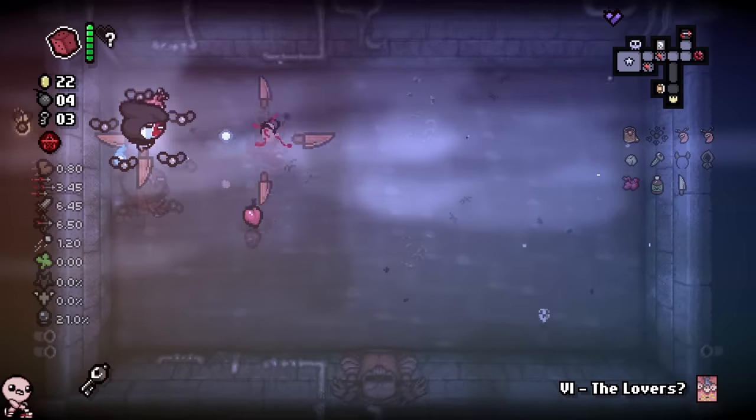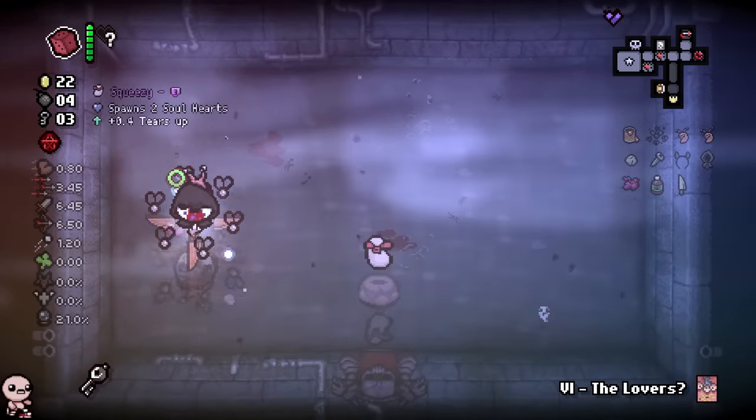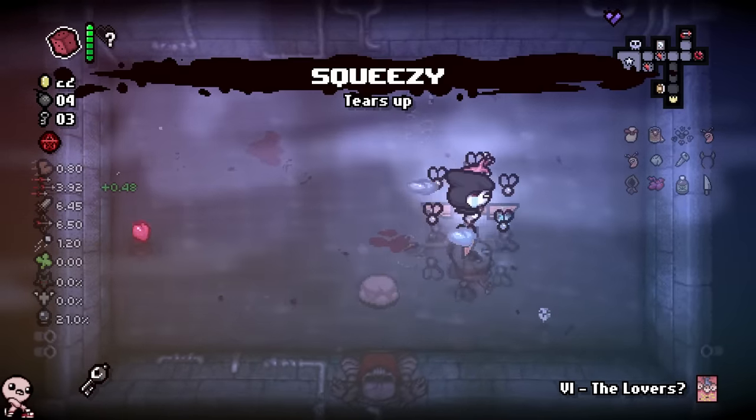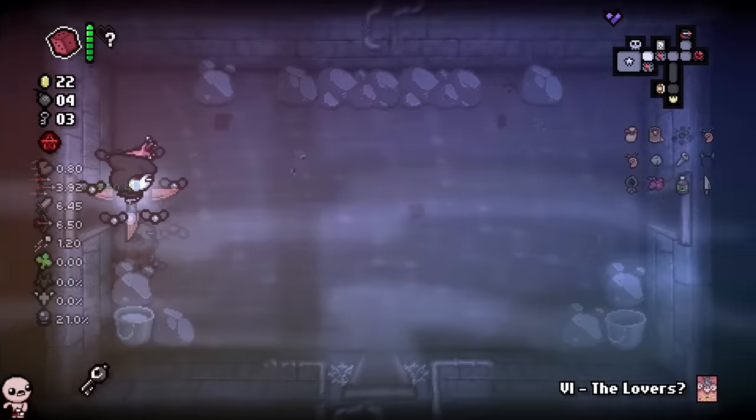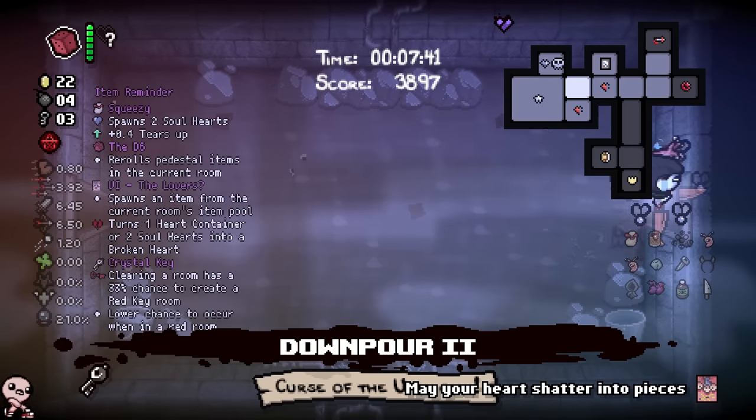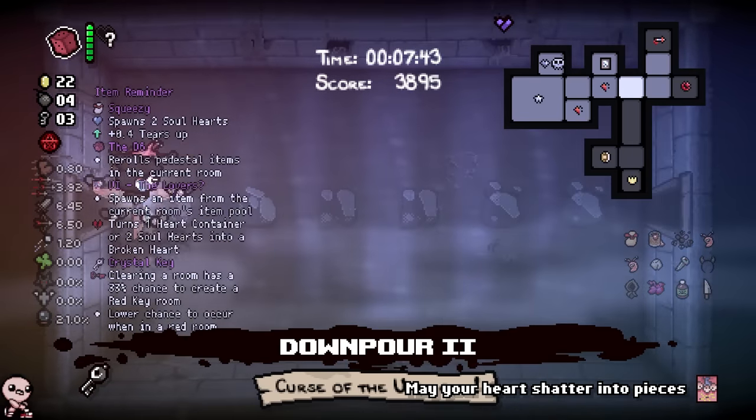I destroyed men — and people say Mom's Knife isn't the best item ever when it comes to offense. We can roll the knife piece and then move on. We also have a Lover's Card — I'm gonna save it, or maybe I'll just use it as soon as I find a secret room.